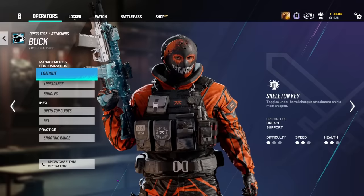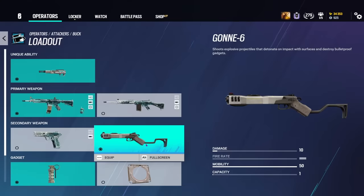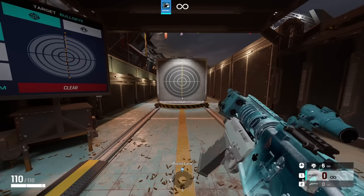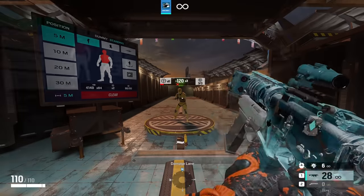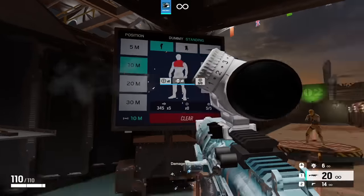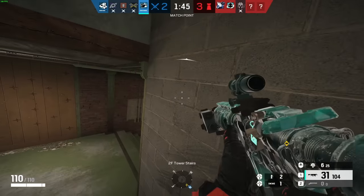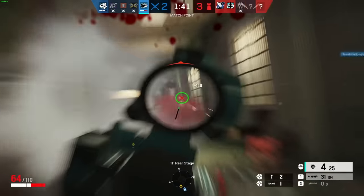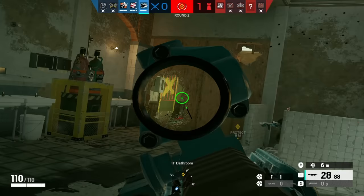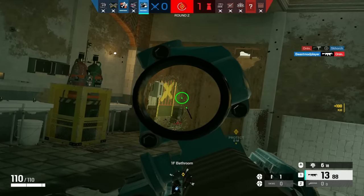Moving past Buck's gadget, we can now discuss his loadout. Buck has access to the C8 Assault Rifle and the CamRAS DMR as his primary options, and the GON-6 and MK-1 Pistol as his secondary options. The C8 has solid damage, a great fire rate, and pretty low recoil. The CamRAS DMR is solid but doesn't really compete with the C8. The GON-6 is extremely useful for dealing with utility like deployable shields and Castle barricades. All of this makes Buck's loadout extremely versatile and one of the strongest in the game — a 10 out of 10.